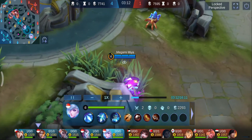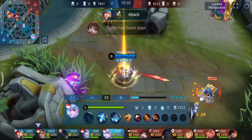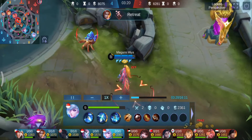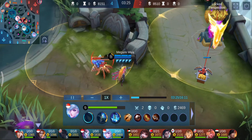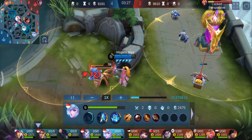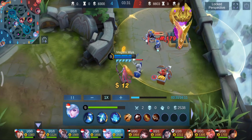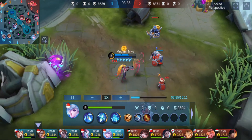The third rule is: when your build is nearing completion, at around 4 to 5 items, play as an assassin to win team fights. Mia's capabilities as an assassin outstrip her capabilities as a marksman. Flank the enemy from behind with your ult and take out the enemy's mage and/or jungler — it'll guarantee your victory in the team fight. You can also use your ult to sneak up on isolated enemies to kill them. This rule also applies to non-jungler Mia.